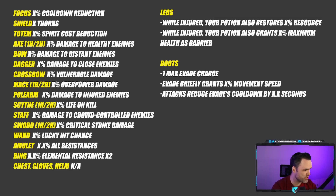If you're looking for thorns, you want a shield — it has thorns inherently. If you're looking for spirit cost reduction for druids, totems as an offhand have that rather than a two-hander. Boots can have one of three inherent stats: max evade charge, evade gives movement speed, or lowering evade cooldown on hit. Legs can grant a barrier or restore resource from potions. Based on weapon type you get different inherent stats — vulnerable damage for crossbows, damage to distant enemies for bows. Rings have two elemental resistances, amulets have all resistances, and chest, gloves, and helm have no inherent bonuses.